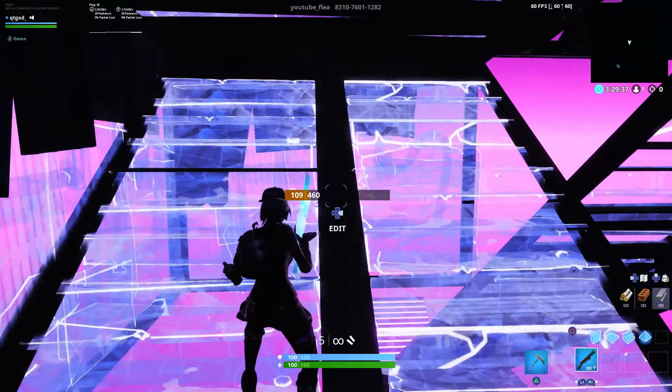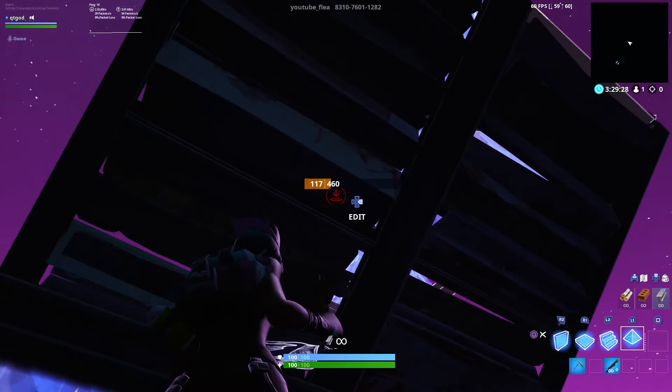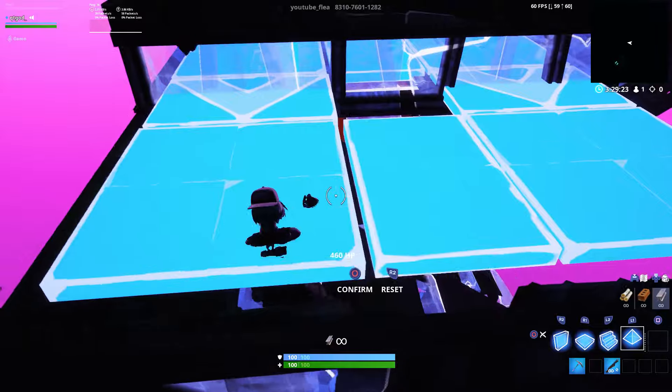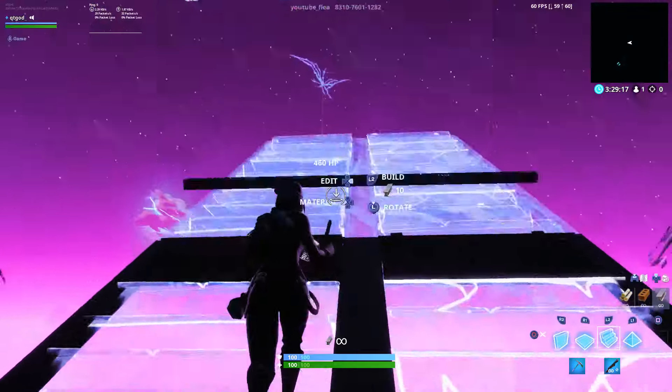Then you want to look up at the structure. Take all your build — you're going to put a pyramid right there. You're going to grab onto the ramp or edit onto the ramp, and confirm and jump at the same time so you land on top of it. And you can just go up like that.